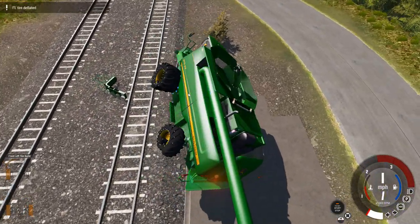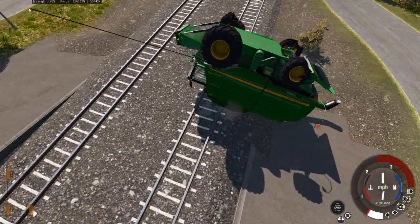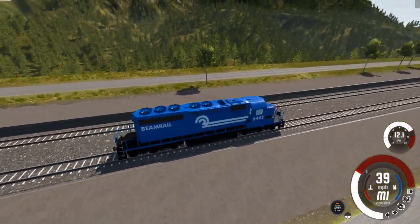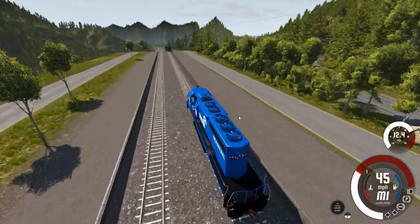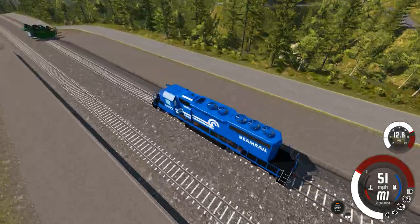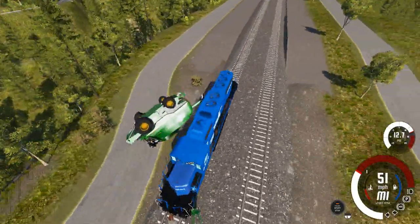Just going to put it right there. That looks good, just got to drag it a little more over here. Perfect — beautiful placement. Alright, we've got a brand new BeamNG rail locomotive and we are heading straight for the combine harvester. This is going to be very destructive, I'd imagine. So here we go — and bam!